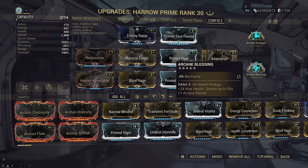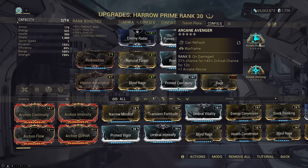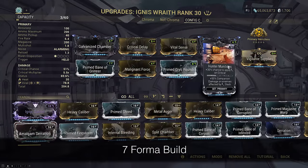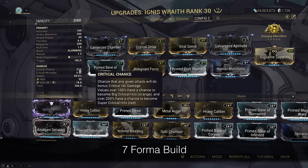More health tanking means it's easier to activate Arcane Avenger for a free flat plus 45% crit chance. You can skip this for whatever Arcane you want — I just chose it for prettier crit colors on Ignis. The Ignis build is a generic Viral Hunter Munitions setup. It only has 51% crit chance and the red crits are coming from Covenant.